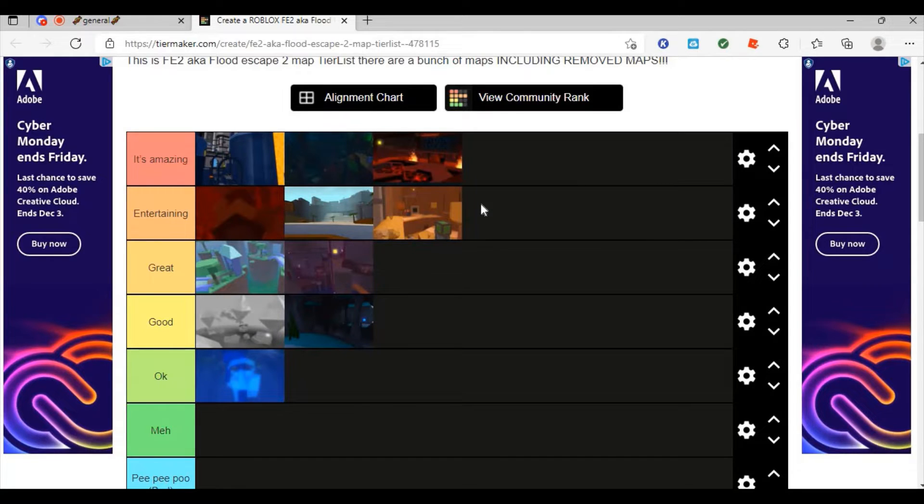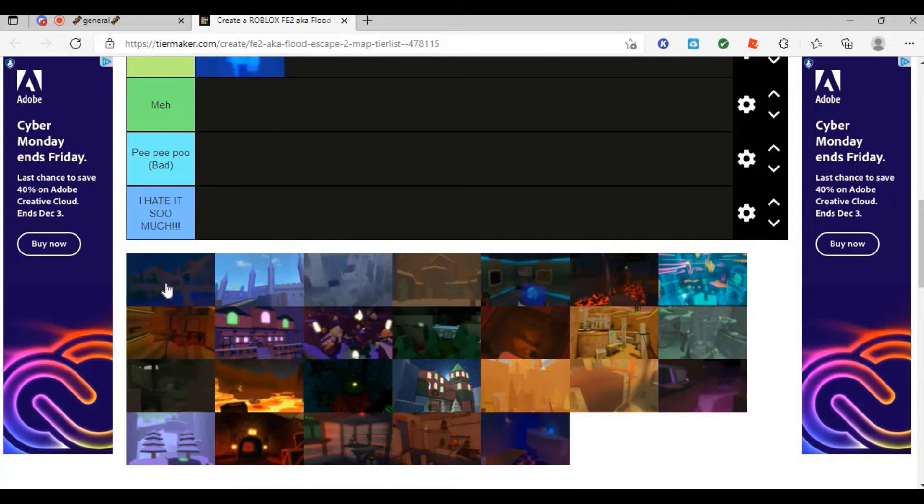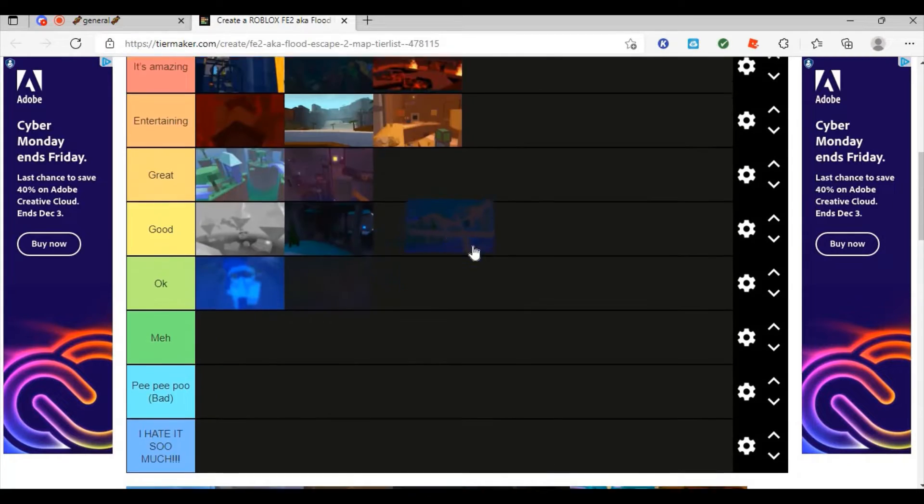Wild Savannah — this map is entertaining. The music is really well made, the design is also really well made. It can sometimes be a little complex for players to realize where to go, because at certain points you're waiting for buttons to be clicked. Players who aren't clicking the buttons don't know where to go until the third button gets clicked and the ladder spawns — then you go into the cave. It's a little complex if you don't know what you're doing.